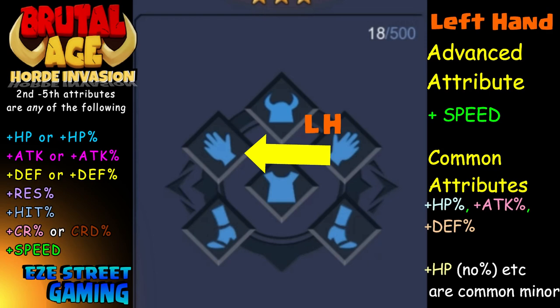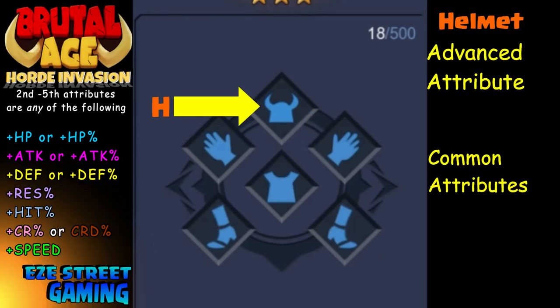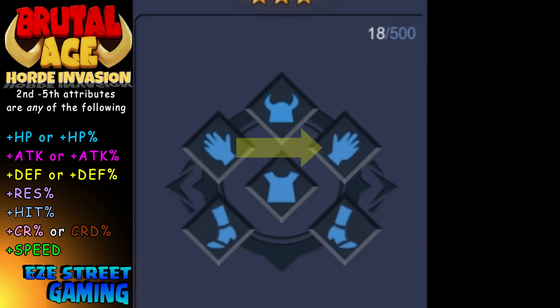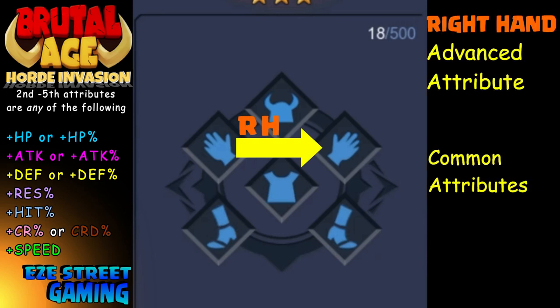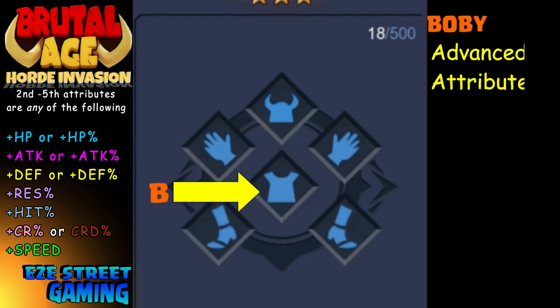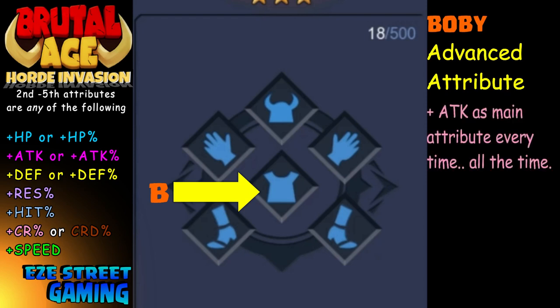First thing everyone should learn is what all the different war pattern positions are and what they have. They have advanced attributes in common — the advanced ones are the main ones you really want to see. For the left hand, the main advanced attribute is speed. For the helmet, it's critical rate and critical rate damage. For the right hand, it's resistance and hit. You can also have hit point percentage, attack percentage, defense percentage, and even plus attack, plus defense, and plus hit point on the hands and helmet.